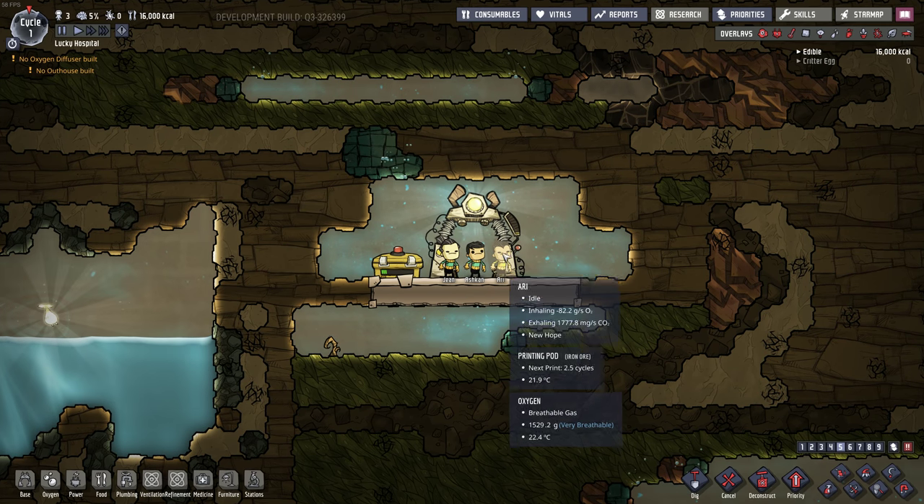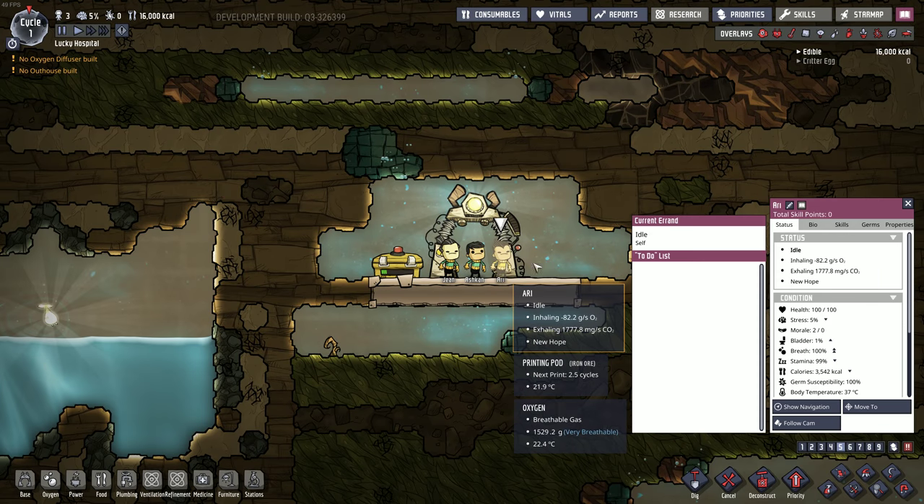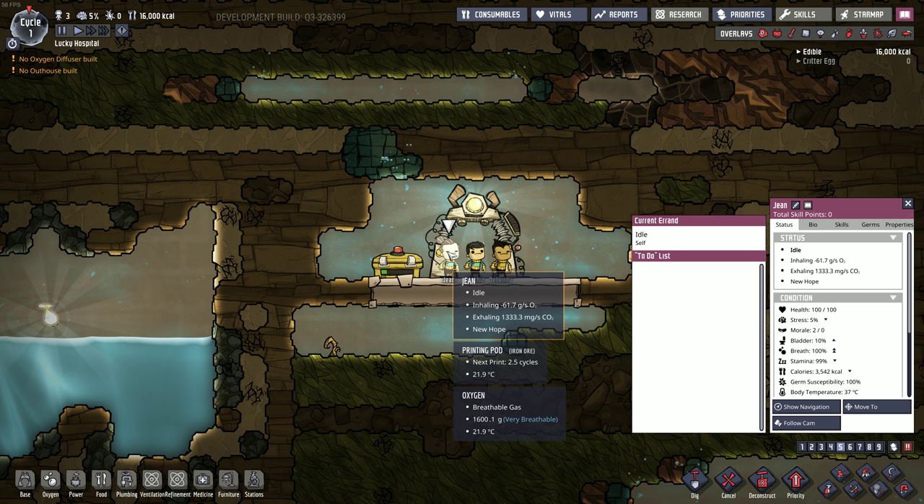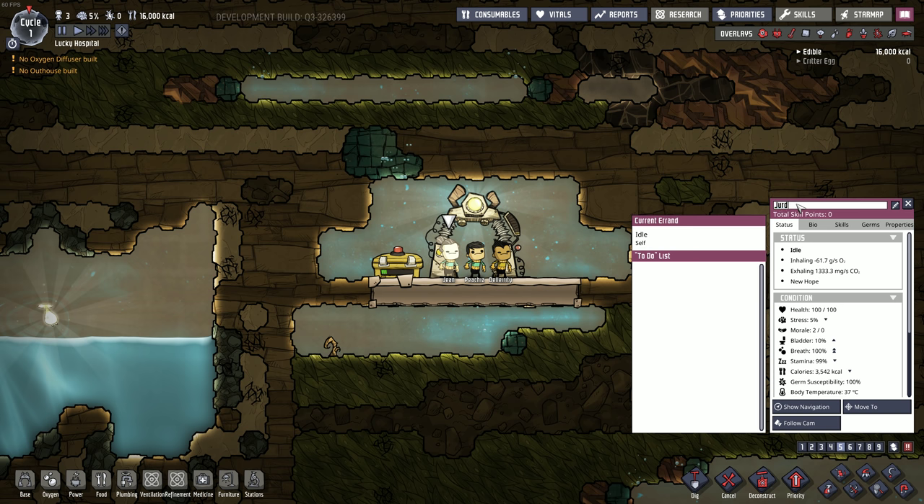Right away, I'm going to set some of these dupes with custom names. I do have a patron tier for having your name in the base — if you're a patron supporter in a certain tier, you can be in the base. Hopefully I'm spelling everyone's name right. These are some of my longer-term supporters, some new ones as well. If you're a patron supporter and you want to be in the base, let me know. So we've got Peaches, Del, and Jean is close to Jerd — let's do Jerd. Jerd, welcome.